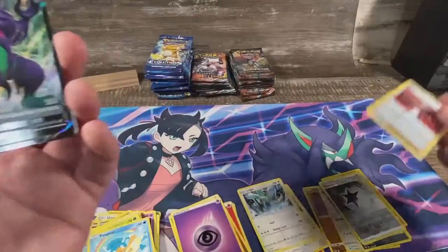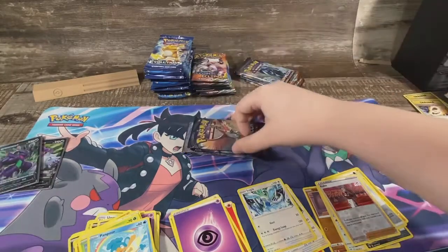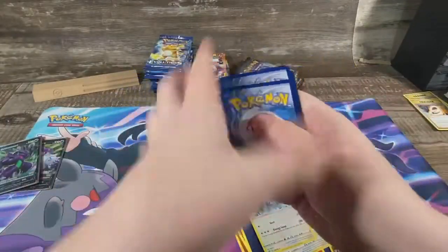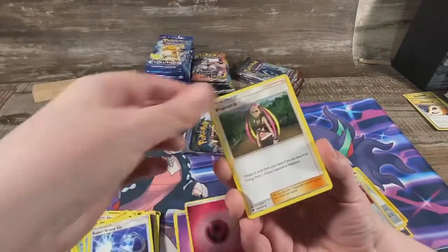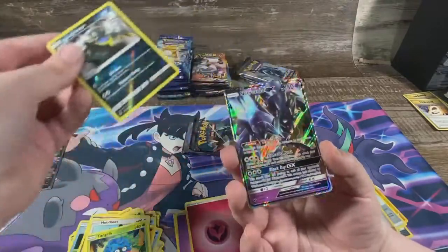We'll get started on some Burning Shadows. We'll do four each, and whoever gets the best pull gets the last pack. Start off with a good code — this pack's been pretty good. I'd like to pull that rainbow. That ain't a rainbow, but it's a GX at least. And we got a Necrozma GX.